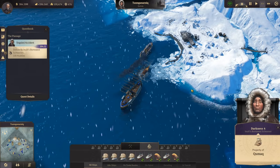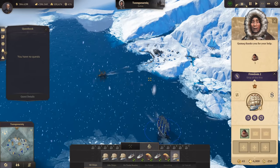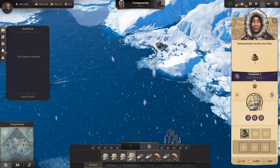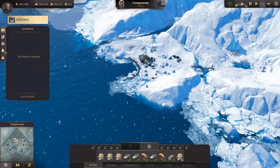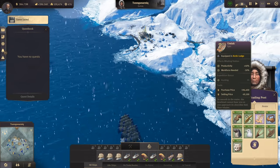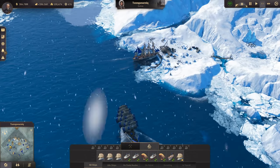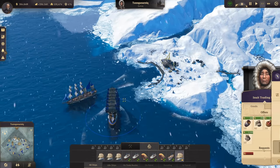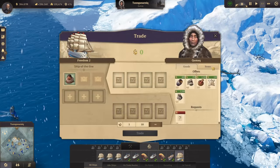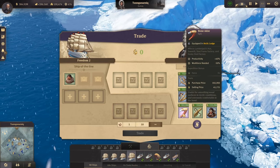Our Huskies have arrived - let's turn in the dog sled accident quest and get the sled builder reward. While here with the ship of the line, let's see what the Inuit offers for items. Hugo is here as well with his clipper, probably competing with us for the seal skins we need so desperately.